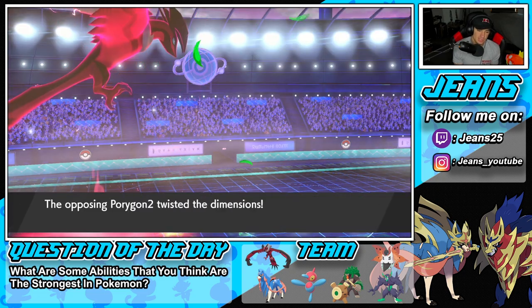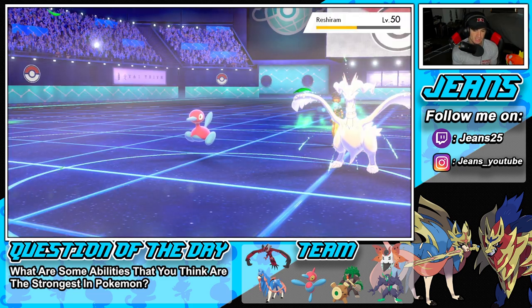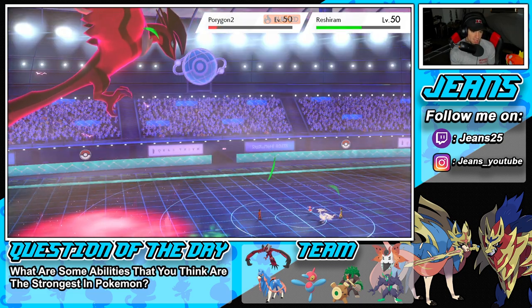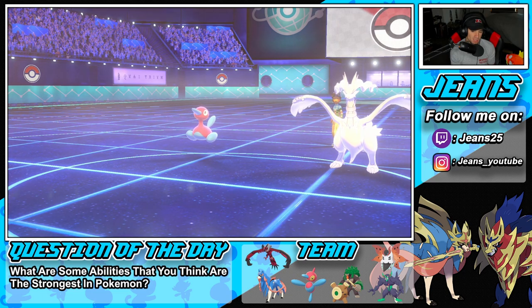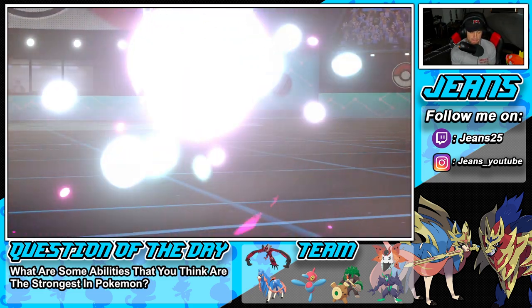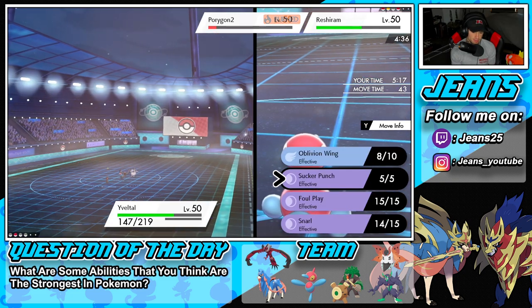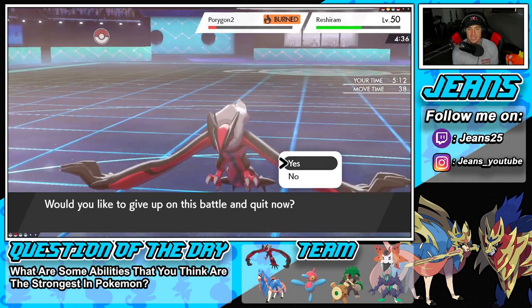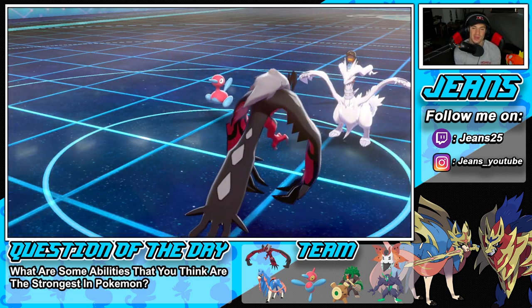We were stuck in a tough spot. If I had doubled into Regidrago maybe I could've KO'd it, but then Calyrex comes in and thrives in Trick Room. We could have Sucker Punched — that would've been close. Yveltal was underwhelming in Dynamax form and didn't do nearly enough damage. We're one and one now — let's hop into our third and final battle looking for a winning record.